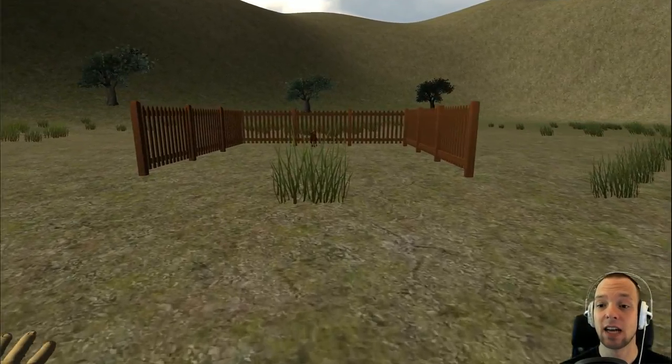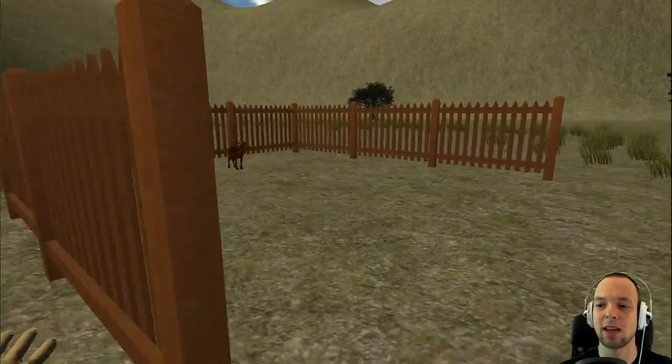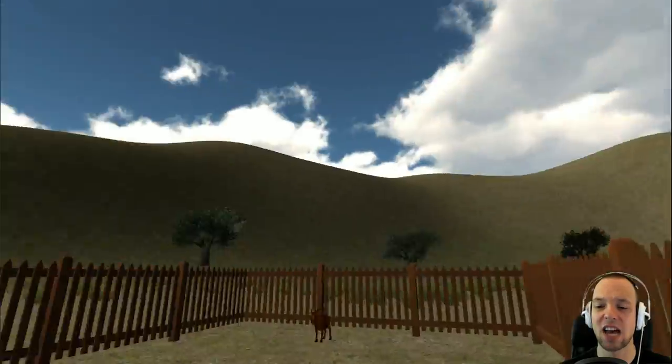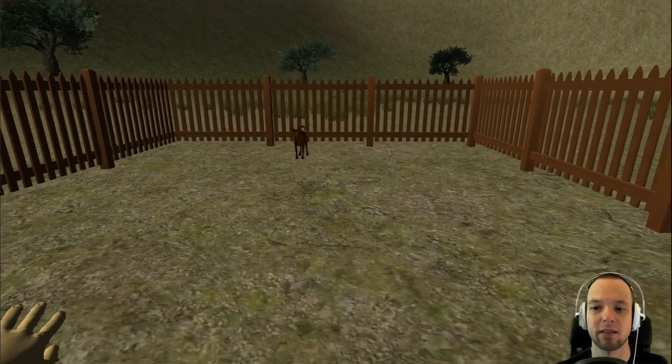This is not a tree simulator, this is not a walking simulator, this is not an environment simulator — this is a goat petting simulator, and I hope this game delivers. This is a really weird fence. Hasn't anyone told them that fences aren't supposed to have one side open? You can't put a door in. Never mind.